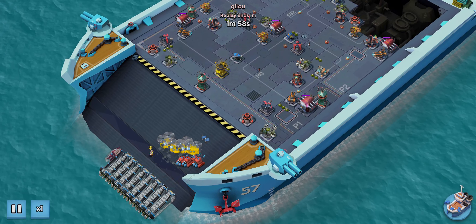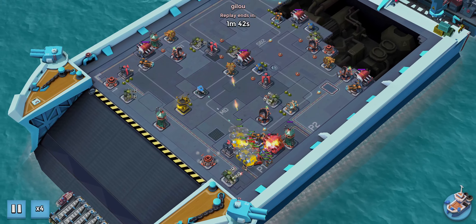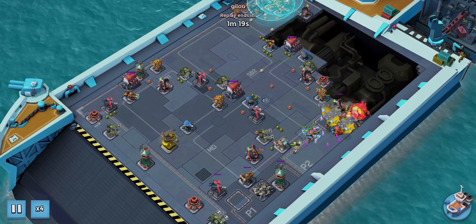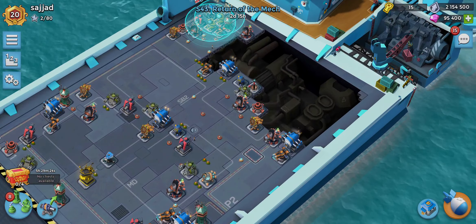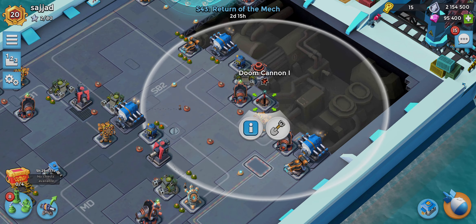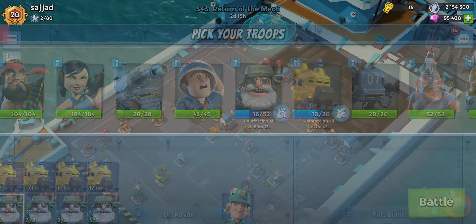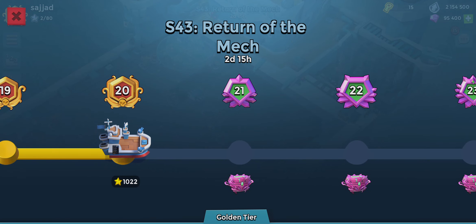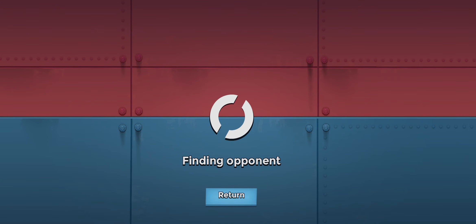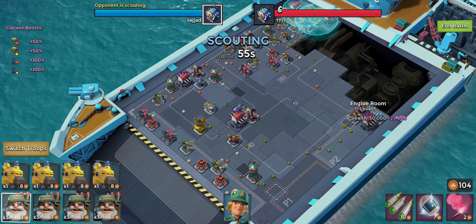Looking at the opponent's attack, he was using scorches as well — I haven't seen anyone use scorches on my base yet. The doom cannon will cover that engine room nicely if we move it slightly. That's the best placement I can think of. We're at rank 20 with two days left, so the goal is to aim for rank 22 if we can keep a win streak going, though we just lost ours.